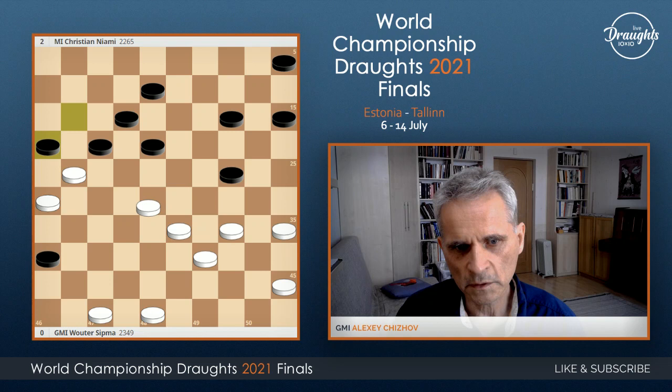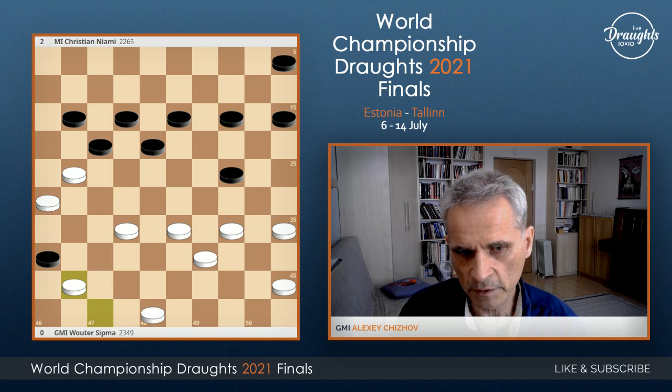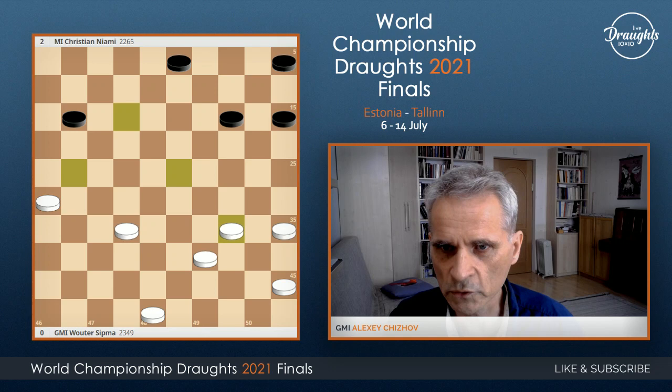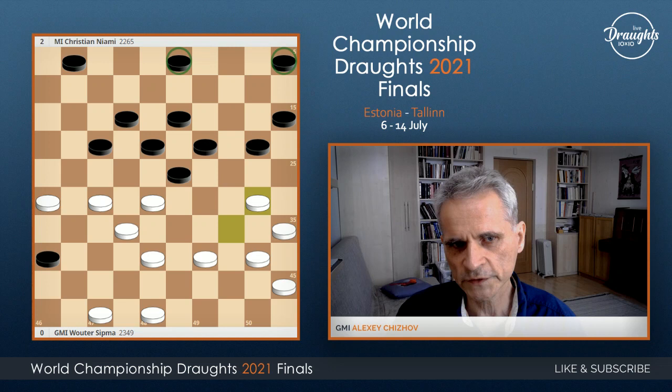Again, after this move, white can use piece 36 in a very smart way. It looks like this position is losing. Now of course this is difficult to calculate, and not easy to say immediately. 34-30 is the right move. So 3-8 is right, but we will discuss it now.